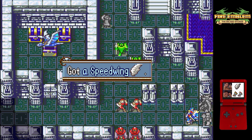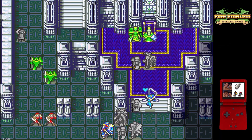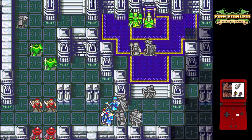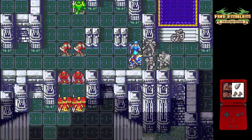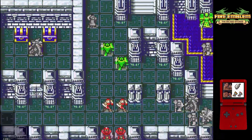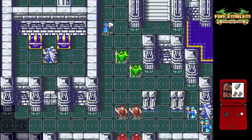We need her in that specific spot because it gives us just enough room to reach Reeve once we give her a nine-tile warp. With the way that the rescue staff works, you don't really have any direct control over what tile the unit gets rescued to. So by blocking every adjacent tile to Mulder except for the one on the left, we can ensure that when we do rescue Erica, that's the tile she'll be rescued to.